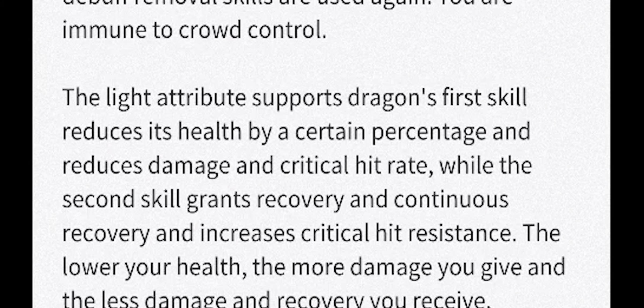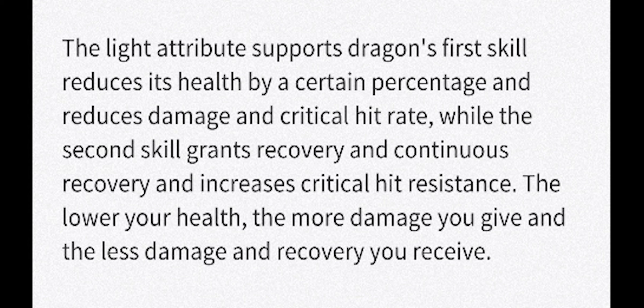The light dragon seems to be a support type as well, and its skill is a bit weird. The light support dragon's first skill reduces health by a certain percentage and reduces damage and critical hit rate, while the second skill grants recovery and continuous recovery and increases critical hit resistance. The lower her health, the more damage you give and the less damage and recovery you receive. So it sort of sounds like a damage dealer based on your HP, but it's also a support type and doesn't really mention doing damage, so it's a bit weird.